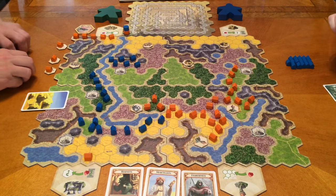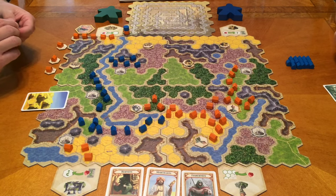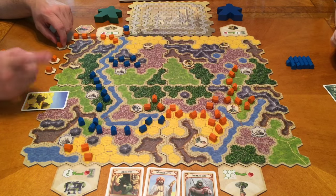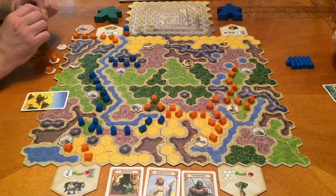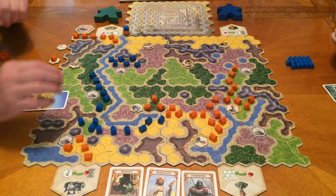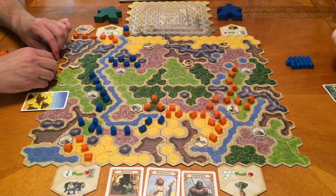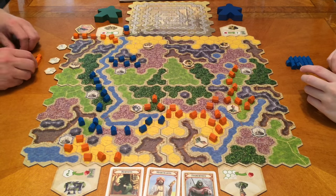Dad draws desert and builds adjacent to his desert group, placing three and using the edge. Someone hums a line from a 70s song — 'I've been through the desert on a horse with no name' — prompting a chat about 70s music and Guardians of the Galaxy's Awesome Mix. The end of game is getting close — dad only has four settlements left and can place five this turn, showing how quickly the game moves, especially with placement ability tiles.